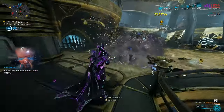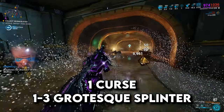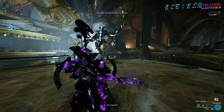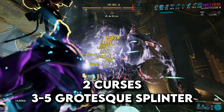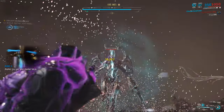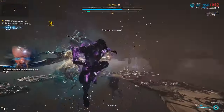Inside the normal game mode you get one curse, dependent on which variant of the Fragmented One you are fighting, and you also get one to three grotesque splinters. If you're playing Steel Path you're gonna get two curses from the boss that you defeat and you're also gonna get three to five grotesque splinters. Also keep in mind that there is a void angel inside of the mission, so you're gonna be getting Zeramon arcanes as well.